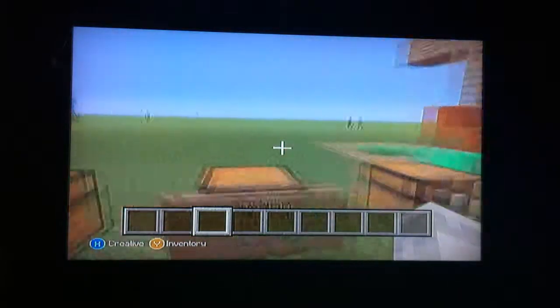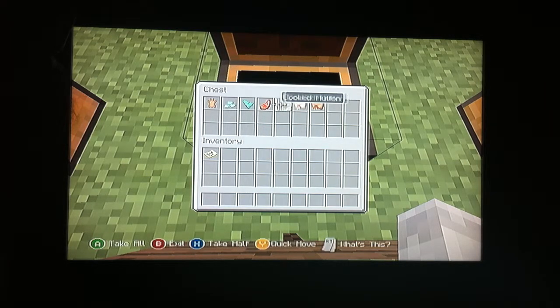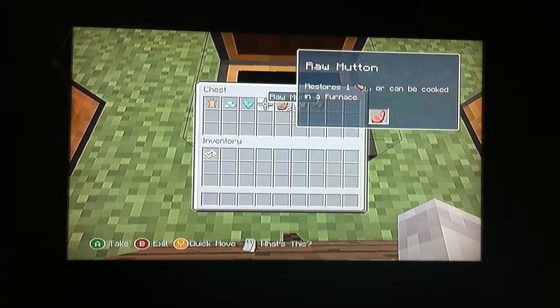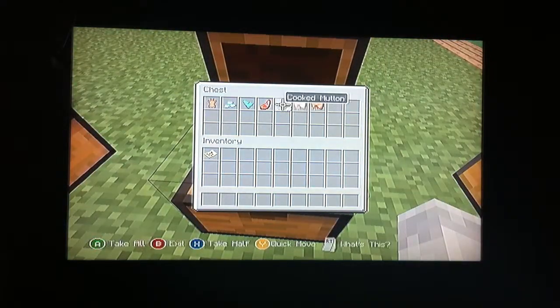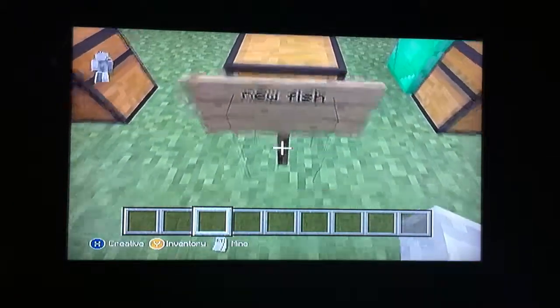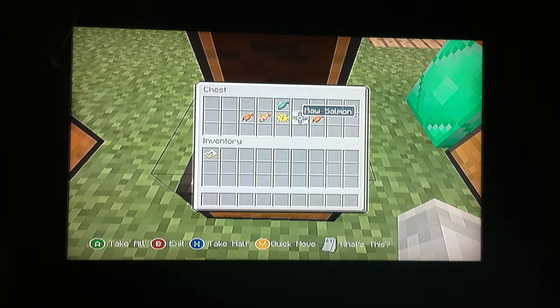There are also some new mobs and related items. We have rabbit hide — you can craft this to make leather. You have prismarine crystals, prismarine shards, raw mutton, cooked mutton, cooked rabbit, and raw rabbit. There's also new fish. Some fish are on Pocket Edition but not on PC yet. We have cooked salmon, clownfish, pufferfish, and raw salmon. I put cooked salmon in there because I just wanted it to be symmetrical.